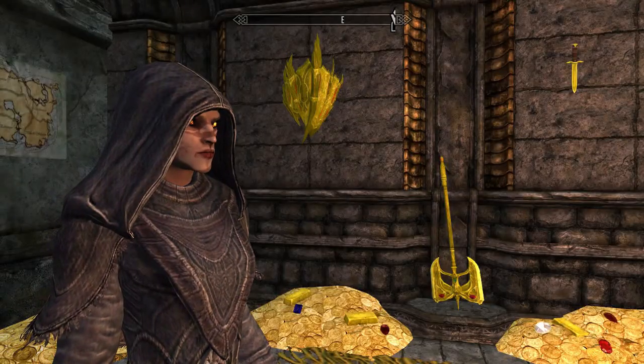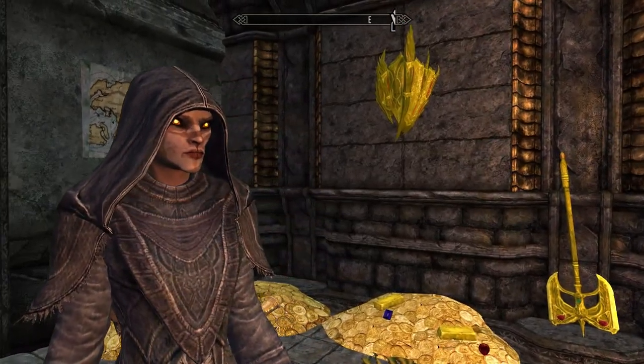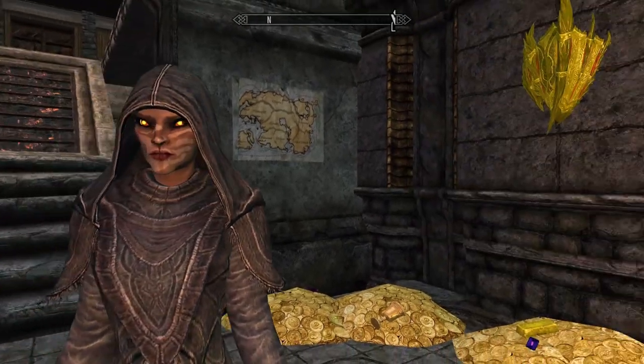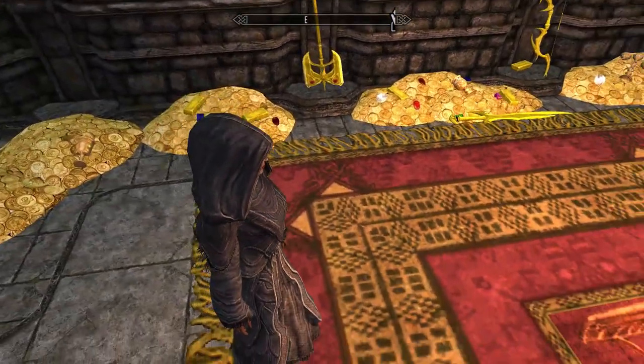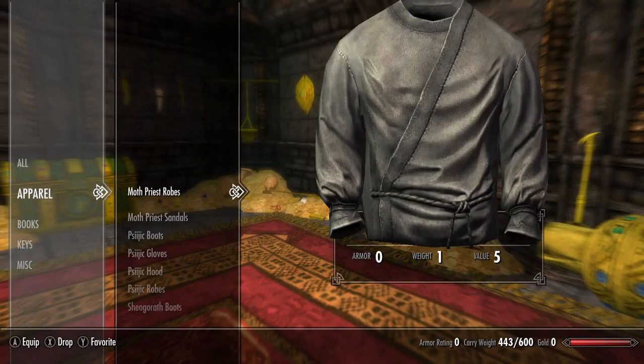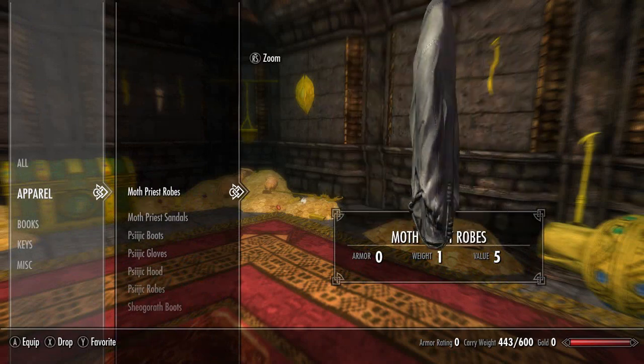Next up for Skyrim's unobtainable clothing sets, we have the Greybeard set. This includes the Greybeard robes, the Greybeard hood, and the Greybeard boots. Here's what the whole set looks like together.